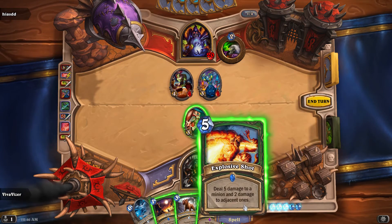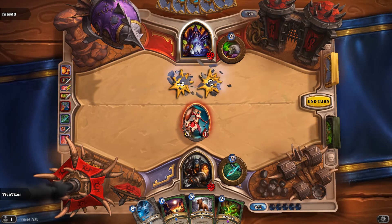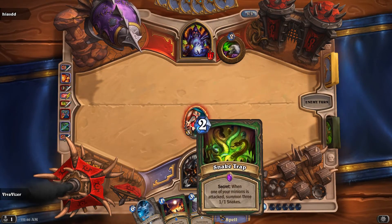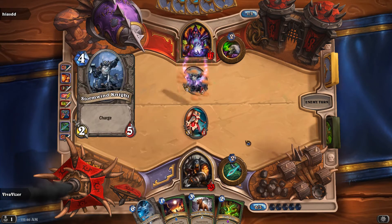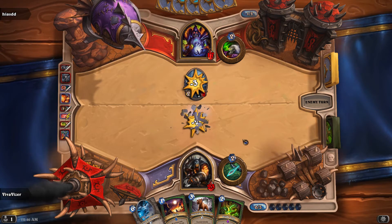Explosive Shot — that's actually perfect. Next turn is gonna be Frost Elemental. Still holding on to these synergy cards; I just need to draw them. I don't know whether I need a Flare anymore — doesn't seem like it's gonna be benefiting me anytime soon.